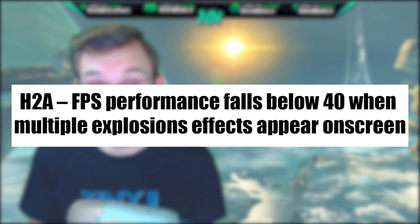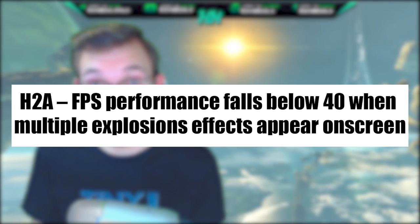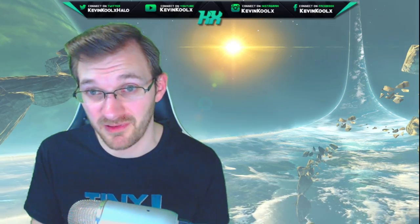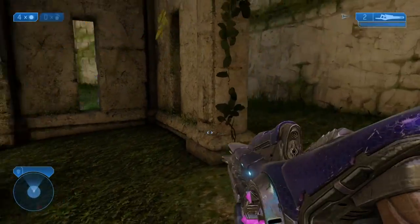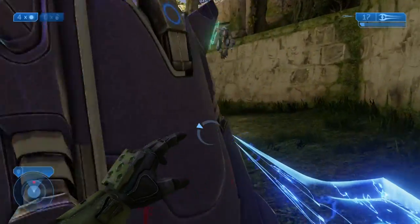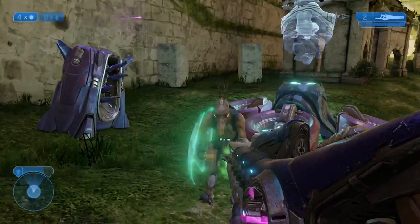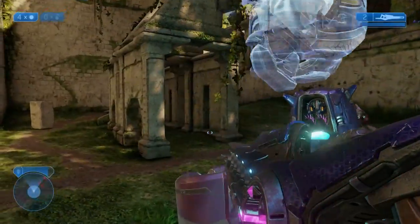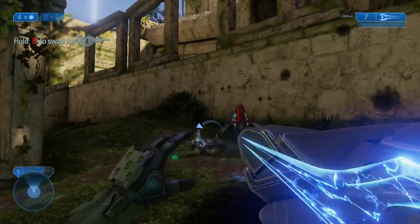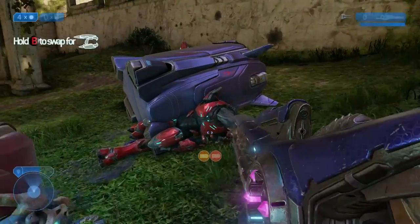Another fix for Halo 2 Anniversary: FPS performance falls below 40 when multiple explosion effects appear on screen. It might not just be explosions — performance in plain multiplayer can also drop below 40. Hopefully performance on PC is greatly improved. This is probably more of a campaign issue since Halo 2 Anniversary campaign runs on the Halo 2 engine while multiplayer runs on the Halo 4 engine, but it doesn't really specify exactly.